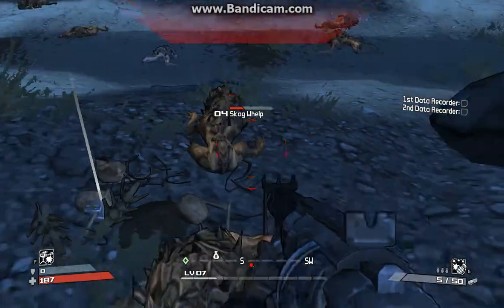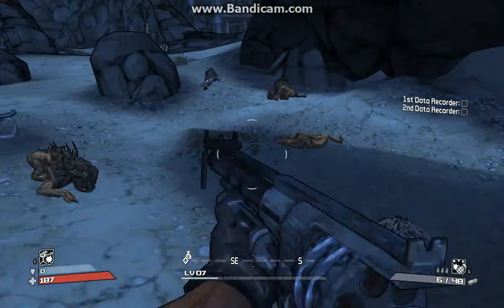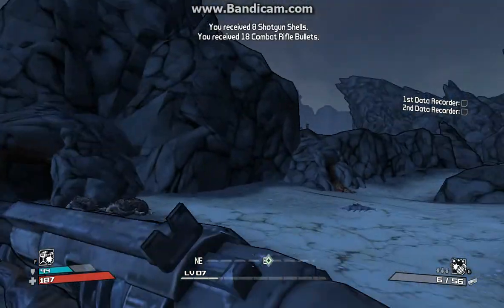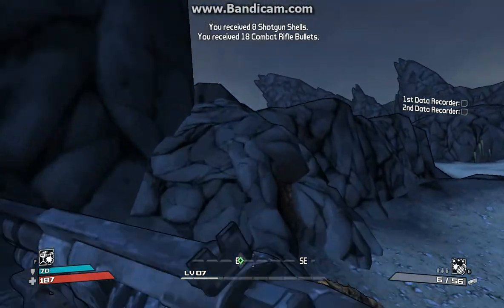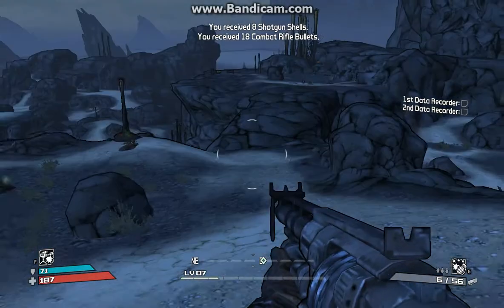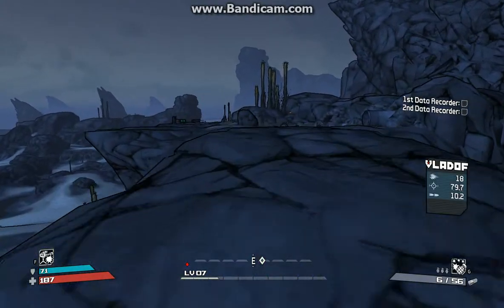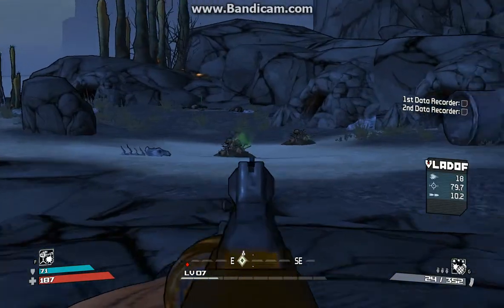I'm going to start blasting through these other couple of skags here — looks like they dropped some combat rifle ammo. If you jump at it just right, you can manage to slide up the hill there so you don't have to go the long way.